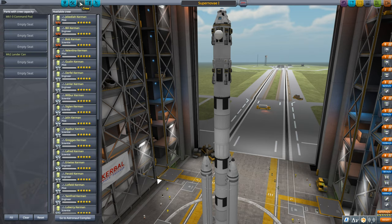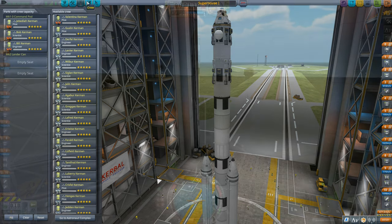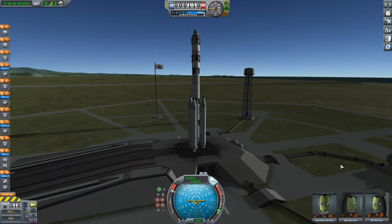Crew time — say hello to Jebediah. He's gonna be our pilot for this flight and we're gonna take Bill and Bob as the scientist and the engineer. Up you go. Hope you're ready. Welcome to the launch platform. Press Z, click the SAS assistant and press the spacebar.